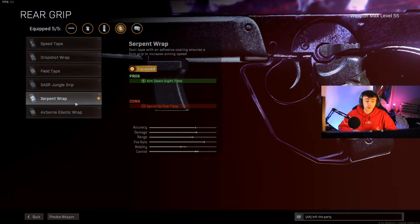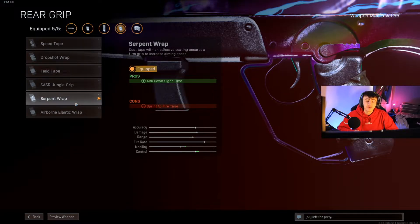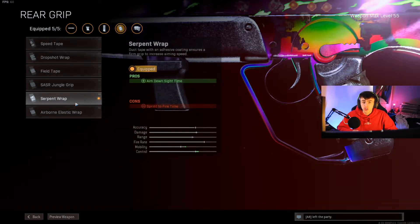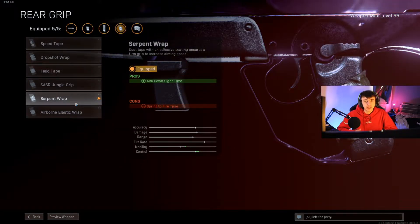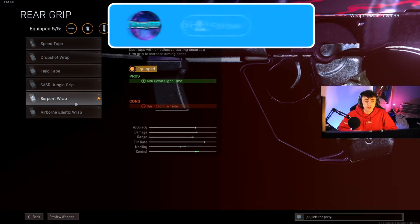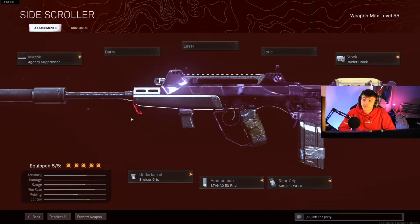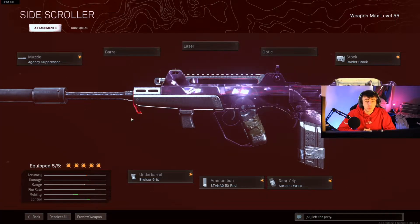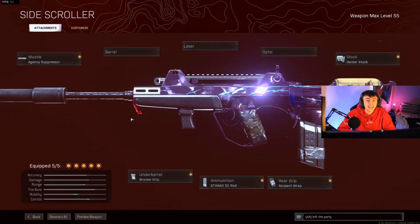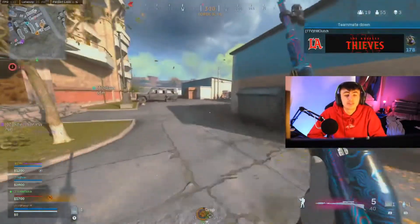Finally, we're going with the Serpent Wrap, which increases ADS time. As you know, in the last couple of nerfs the FFAR got, the main thing that changed is the ADS time got a lot slower — but it's still not that slow. You'll see in the clips it still has really good ADS time when set up like this. Here's a full overview of the class. Feel free to pause it and copy it into your game.